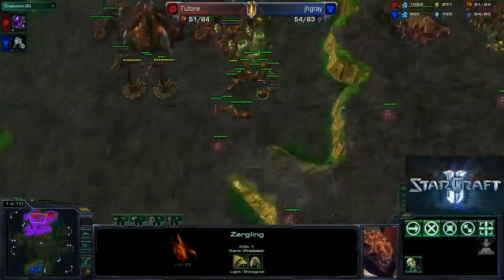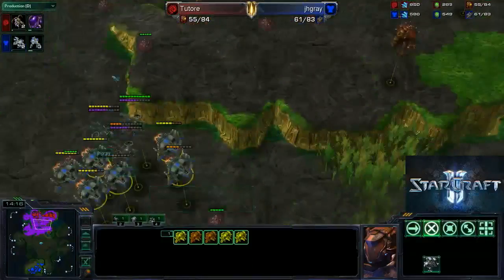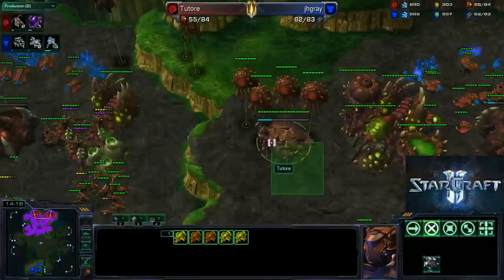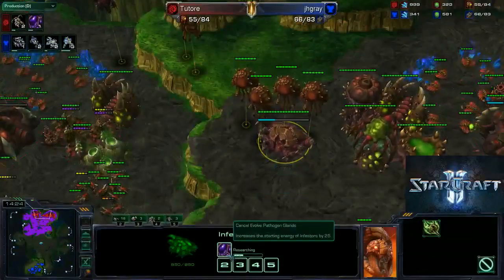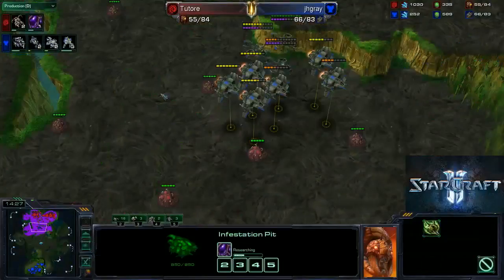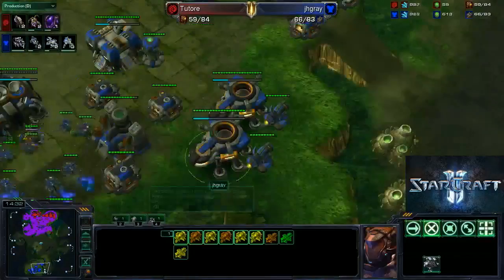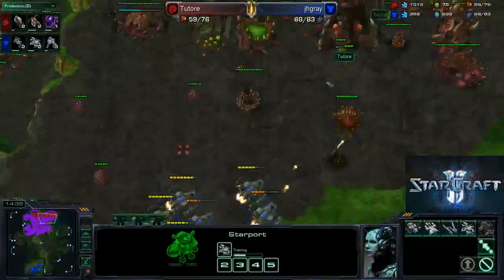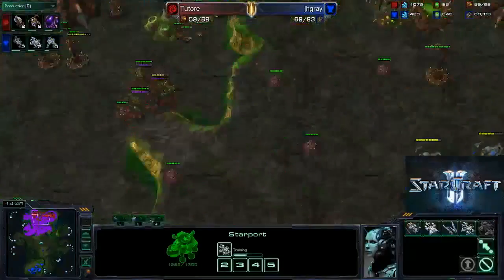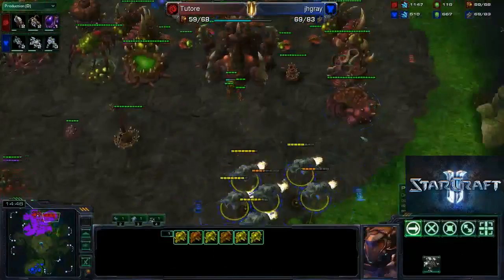He wants to pick out a few units — I'm okay with that. Meanwhile, I've been getting Pathogen Glands and an Infestation Pit, but I can effectively deal with his unit composition, because the Terran can just destroy all of your overlords and eviscerate your air, anything that you're doing in air, because he can just outproduce you so easily.